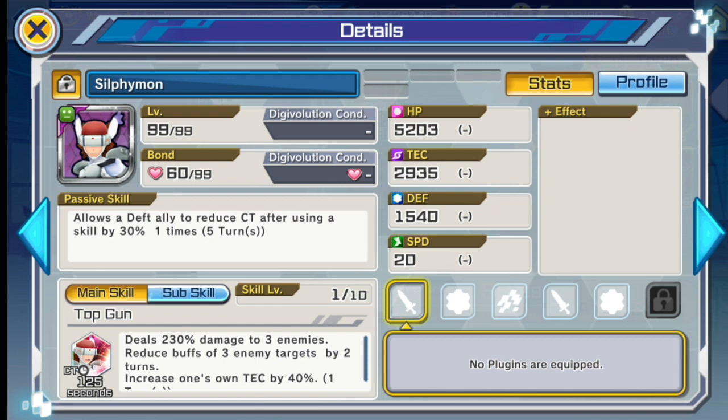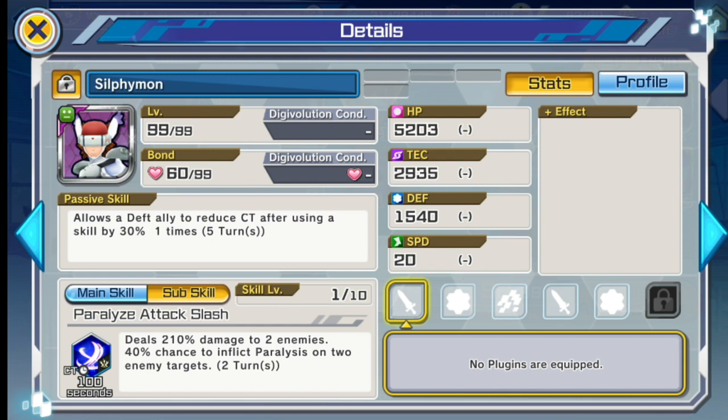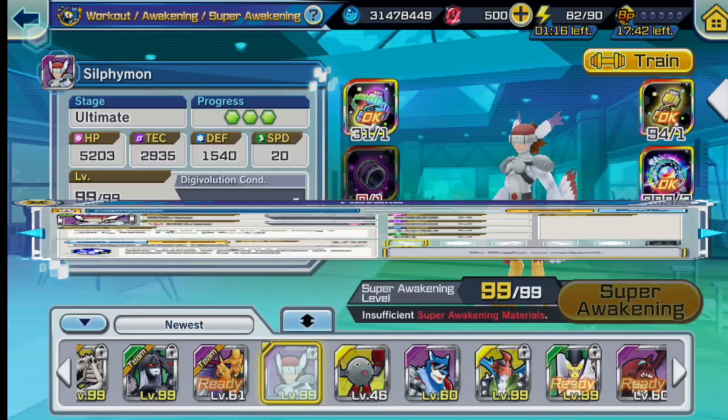Sylphimon might be usable in Underworld if you don't have Lucemon, and even in deaf Battle Park. In clash battle, since there are a lot of deaf Digimons dealing good damage, this could add to your damage as well. Stats-wise it's not that great as an ultimate, but with decent plugins it can survive difficult battles. The main skill increases one tech by 40 for himself; what you're really getting is that passive cool time reduction of 30%.